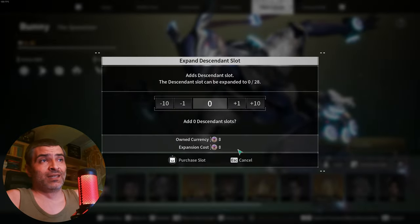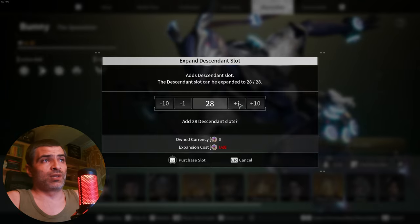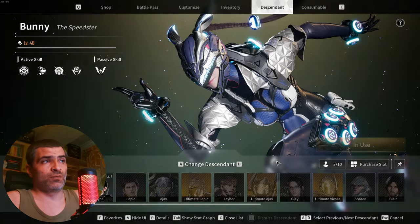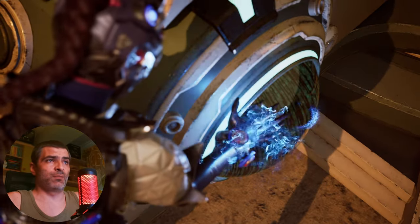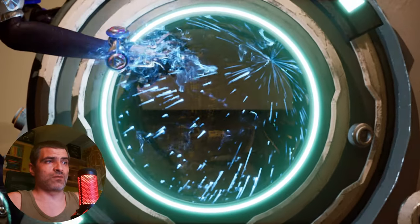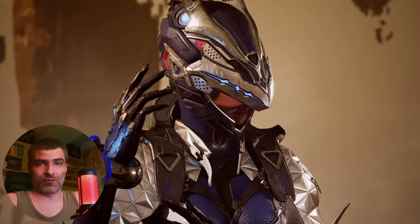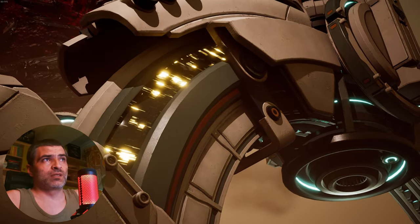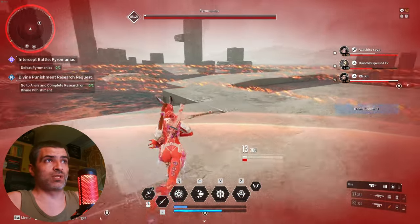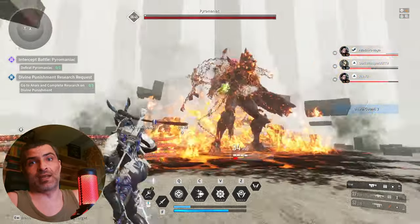One slot is cheap though — only 50 Caliber, that's the premium currency in the game. More on that in the monetization section. There is fun to be had with these guys and girls. In the late game you can even change them depending on the situation, as all the bosses have weaknesses to some element. Bunny might be great and all, but on most bosses she's not that great, and it will get worse on hard bosses where you want that extra edge.